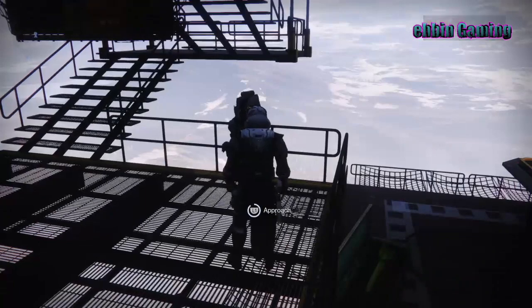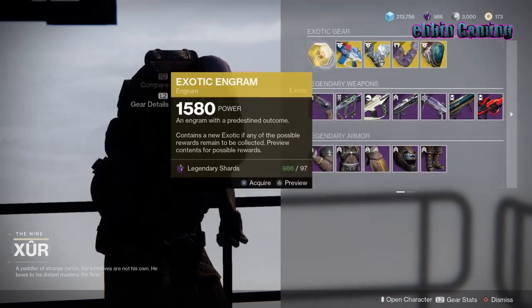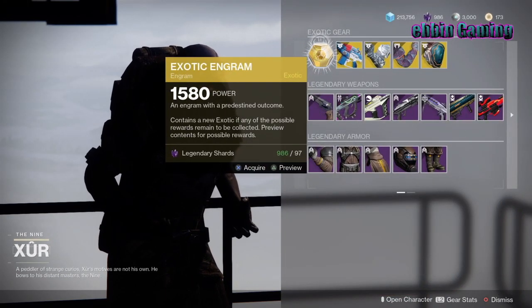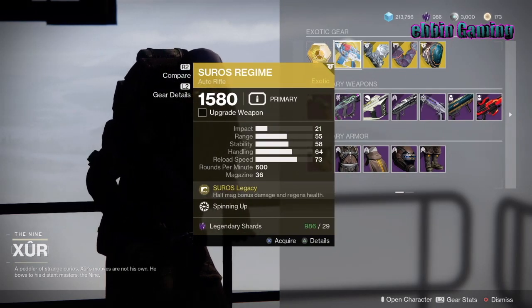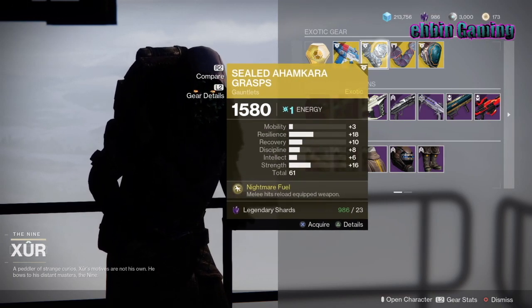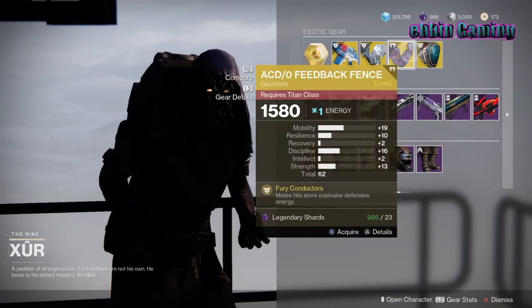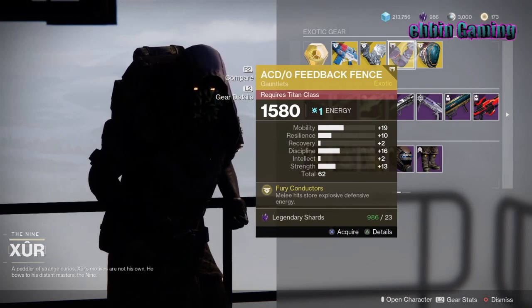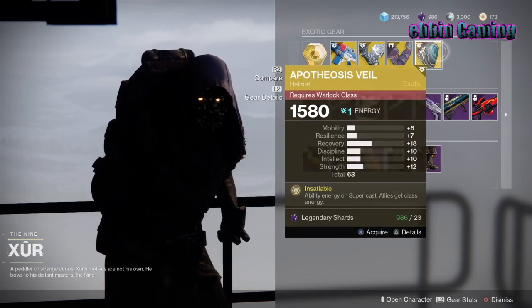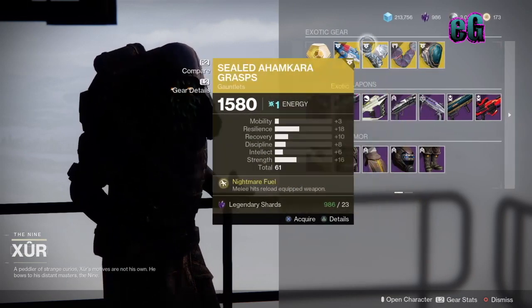And here's Xur. Alright, so this week we have our exotic engram for 97 legendary shards and/or an exotic cipher. Then we have Suros Regime for those who still need to add it to their collection for 29 shards. For 23 shards, we have the Sealed Ahamkara Grasps for the Hunter class with a total of 61. Then we have the ACTD Feedback Fence for the Titan class with a total of 62 at 23 shards as well. And for 23 shards with the Warlock, we have the Apotheosis Veil with a total of 63.